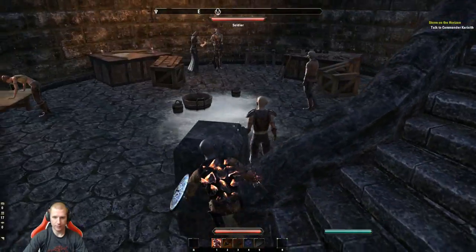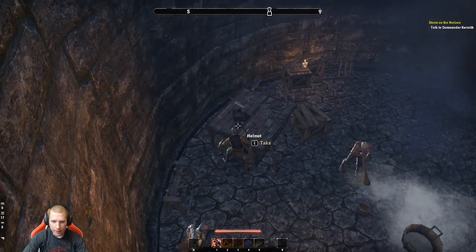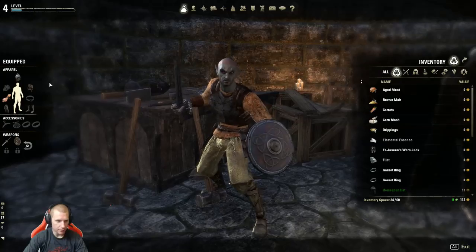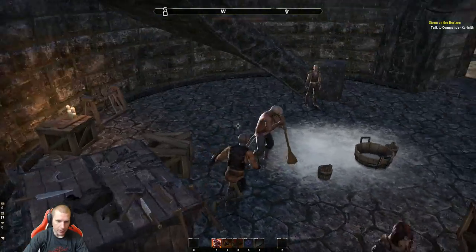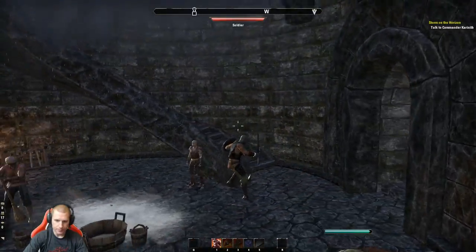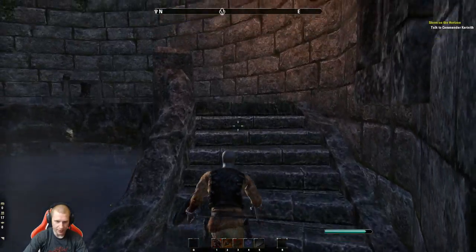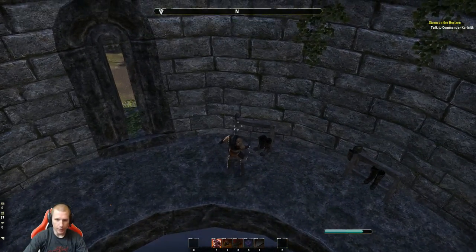Let me check what gear I have. I've got a helm and a chest, but I'm missing belt and shoulders — none available. It looks like I have a hodgepodge outfit with no shoulders and no belt.